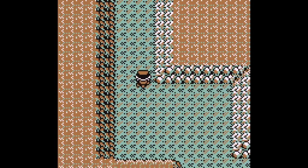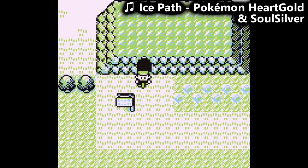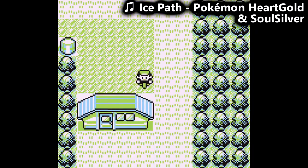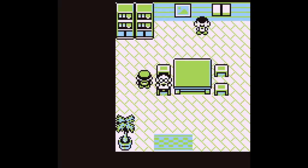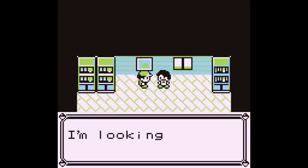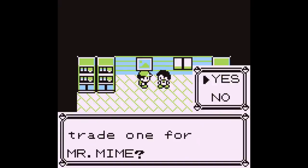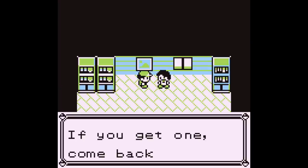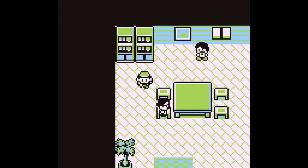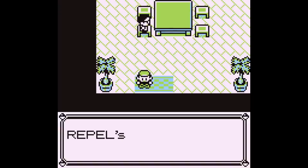A dungeon doesn't necessarily have to contain a legendary or otherwise powerful Pokemon to make it worth going through, as rare items or specific NPCs can make the journey worth it. A prime example is going through Diglett's Tunnel to obtain the Flash HM, as well as an NPC who would trade an Abra for a Mr. Mime. Even with all those extra considerations as to what makes a cave worth it, the Johto caves are kind of at the bottom of the barrel.